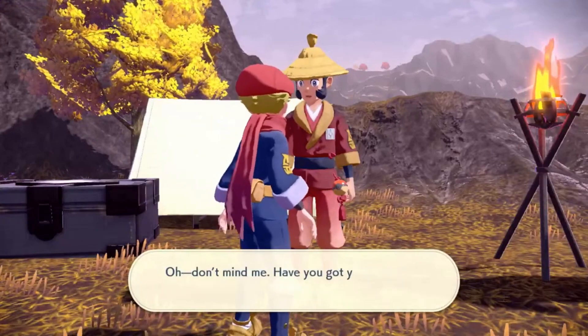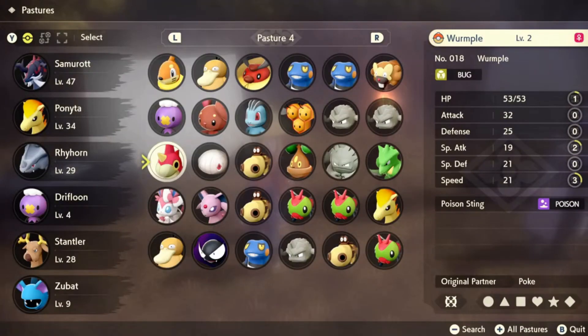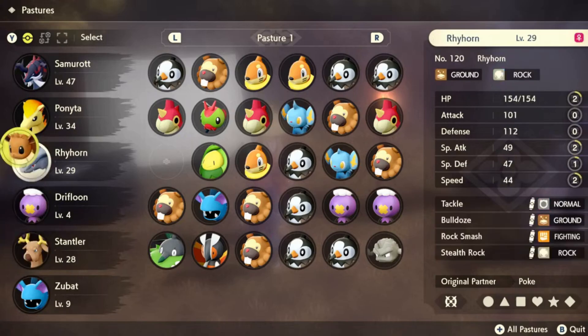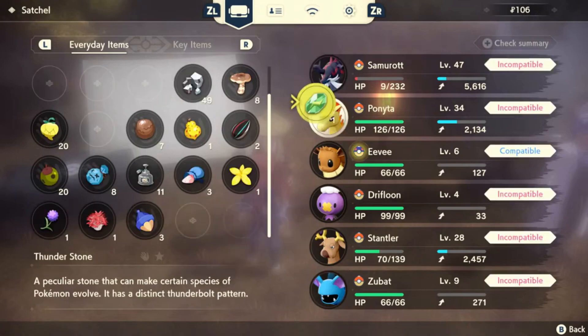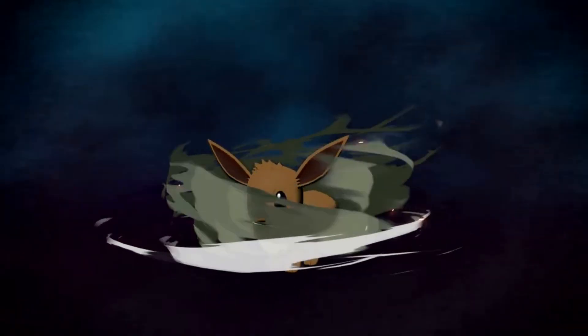I'm gonna get that Pokémon out — let's find our Eevee, there it is. Let's go with Thunderstone quick, and right here — compatible Eevee. And that's how you evolve Eevee with a Thunderstone.